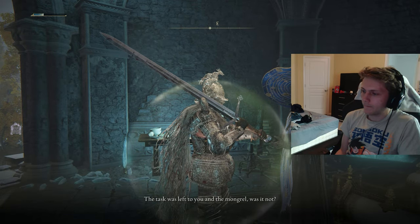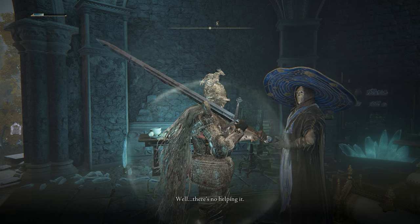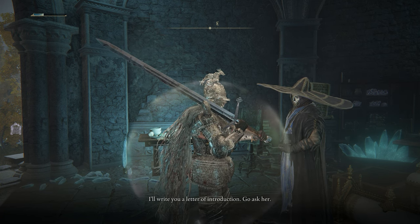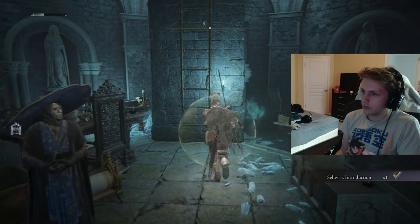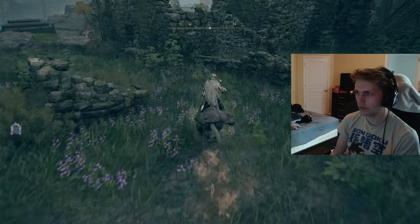Asking Seluvis about Nokron: 'What was left to you and the mongrel, was it not? Not only are you incompetent but shameless.' He reluctantly gives the info: 'There's a Glintstone sorcerer by the name of Sellen in the Waypoint Ruins - she owes me for help I gave her when she was expelled from the Academy. I asked her to look into the matter - I'll write you a letter of introduction, go ask her.' Got Seluvis's introduction. That's where she is - I remember this from doing Ranni's ending.